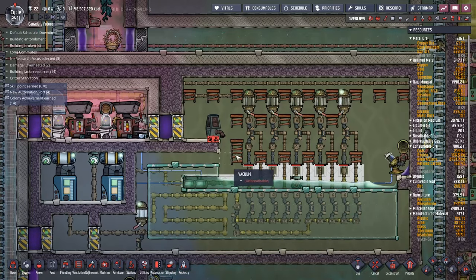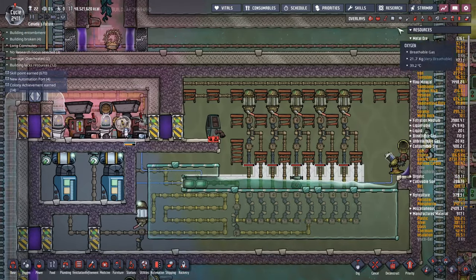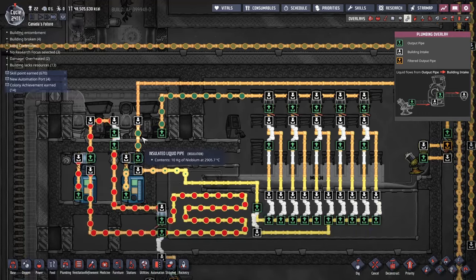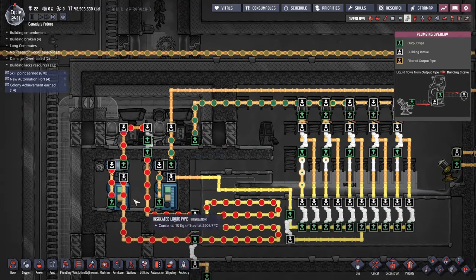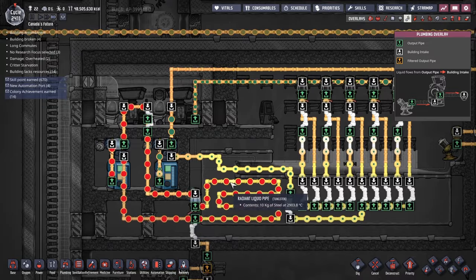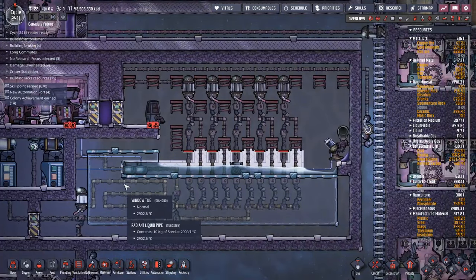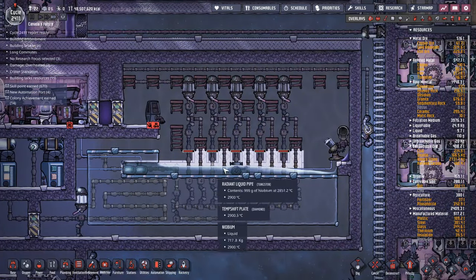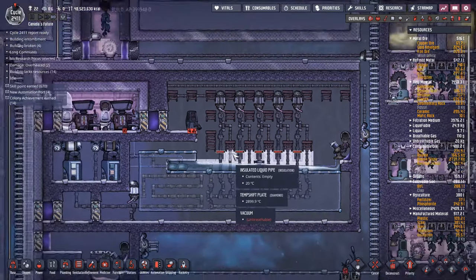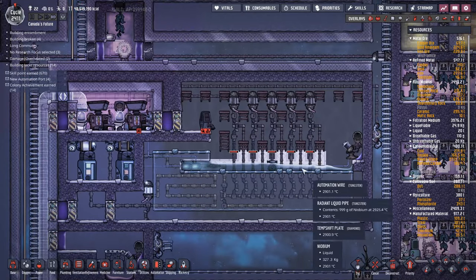There are several other things you have to do to make this work. You can't let the niobium cool too much, because if the niobium cools too much it will solidify in the pipes and break. All of the niobium is filtered through this giant diamond block to regulate the temperature, and then it gets dumped back in so it can be sent around again. There's also a little bit of heating going on over here — this is a radiant pipe full of liquid steel. That liquid steel is passing through there, and that's helping regulate the temperature of this giant temperature-controlled diamond brick. Try and conceive of the amount of time and effort it took to build this absolutely ludicrous device.